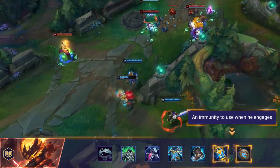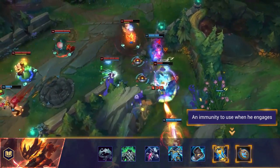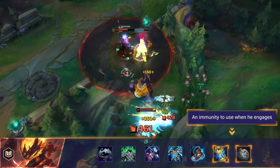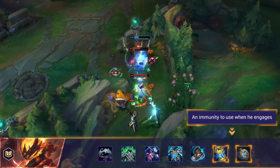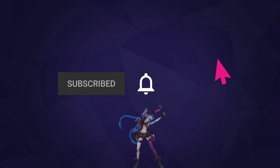Zhonya's Hourglass or Stopwatch: if you're struggling to disengage from Kennen and lack the abilities to get out of difficult fights, pick up a Stopwatch and use it when he engages to prevent most of his damage and CC. That wraps everything up for our Kennen counter video. If you enjoyed this video, you can find more counter videos on our website or in the playlist linked below — be sure to subscribe to be alerted when we cover a new champion.